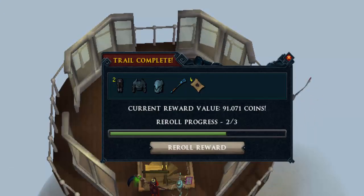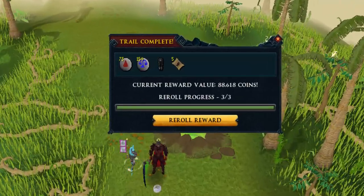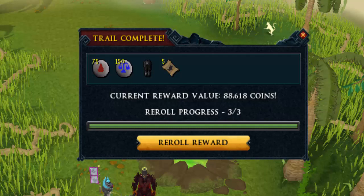For a short amount of time, a little break from those elites — I think I deserve that. 91k from this hard clue scroll, which is not really that great to be honest, no fortunate component either, which is not good. Let's move on to another hard clue scroll: this one 88.6k, which is not good at all again, no fortunate component.